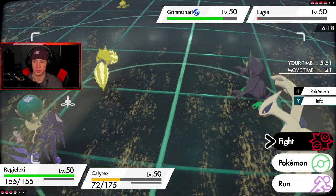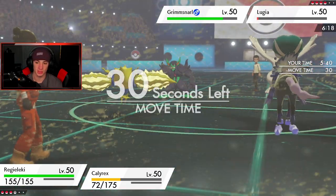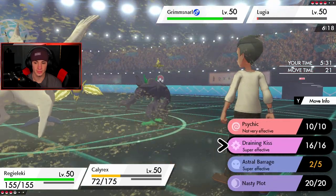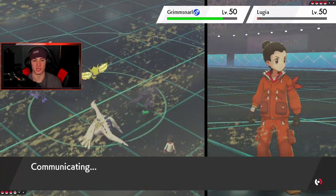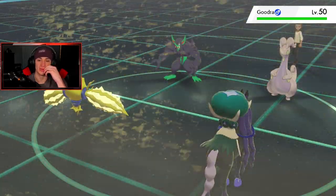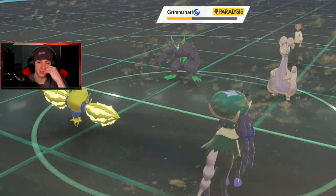Let's go into the speed check - I just want to see the speeds. 270 - yeah, no one's outspeeding my Regilecki. He's a beast in speed. I feel like we should be able to just go into a Thunderbolt here, do that alongside Astral Barrage and maybe pick up a double KO. I could go into a Draining Kiss - that'll probably be afterwards. I'm definitely gonna do an Astral Barrage to see how much damage we can do. Lugia comes out and we get the paralysis - oh baby! Astral Barrage is gonna come out here - can we pick up the KO? Grimmsnarl is able to eat, Goodra eats as well.